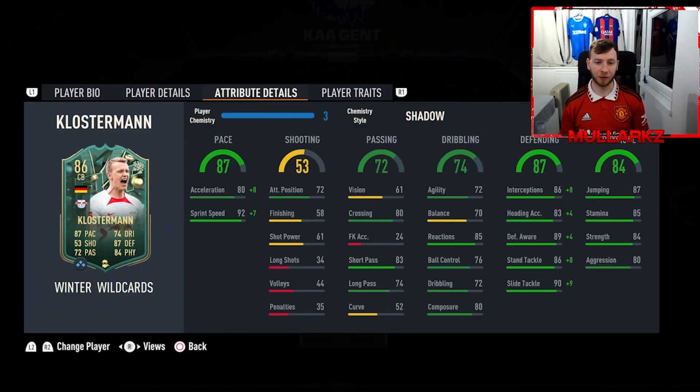Final verdict on Klosterman — I really enjoyed using this card. He has so much pace about him. Keep that shadow chemistry style on him and he doesn't really get outpaced by anyone. He seems to catch a lot of people up. With controlled accelerate you've got 84 acceleration and 99 sprint speed — not many people are going to beat this guy for pace, maybe someone like Mbappé or a Dharma trial rate, but not too many.